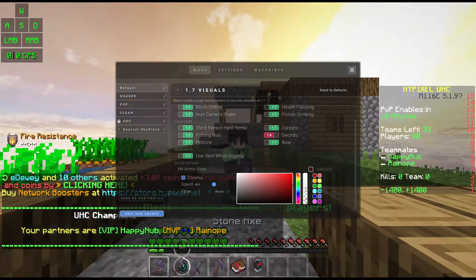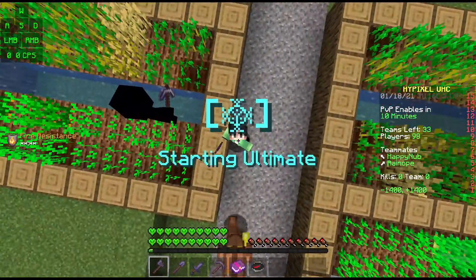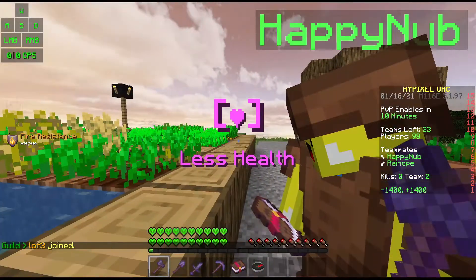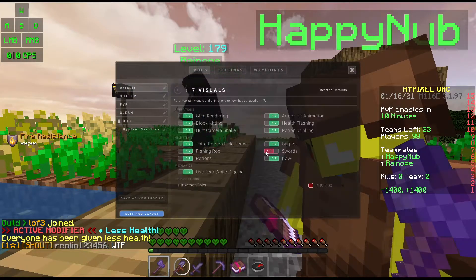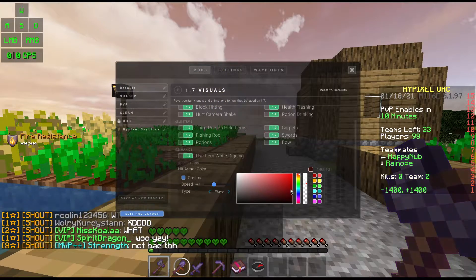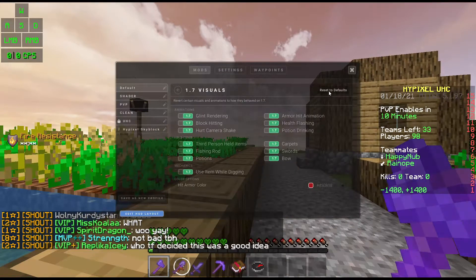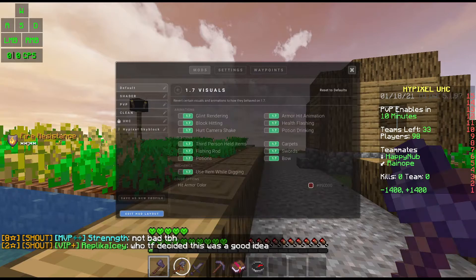Now, if you want to reset it, you go into 1.7 visuals, and then, if you want to reset it — let's say I change it to black and you can't seem to find which shade of red it was — press reset on default, and then it'll reset everything. And you don't really need to press much if you want to get back to what you had.